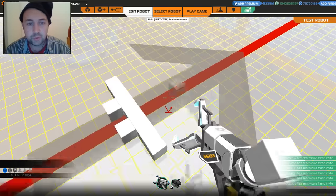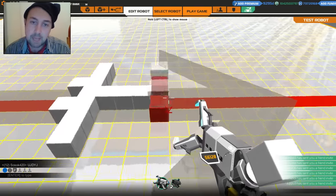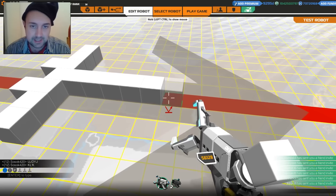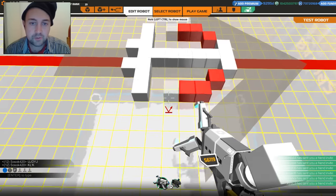Let's make sure I'm building it forwards first of all. There we go. So we're building a mech, and what we want to test - the challenge is: can you build a mech capable of jumping?